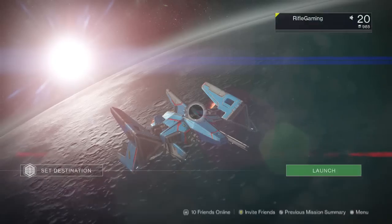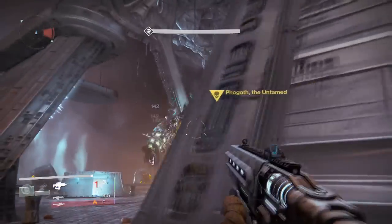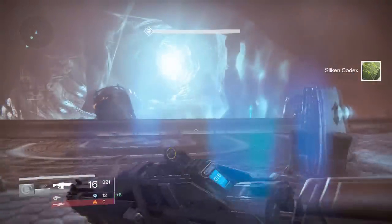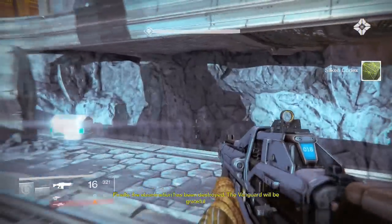The final chest is going to be on the Summoning Pit Strike. You will encounter a behemoth named Fogoth. It's your decision whether to fight him or not, but at the very end of this area you will find your final chest. It will be hidden down on a platform, just like how the third chest was on the World's Grave story mission.